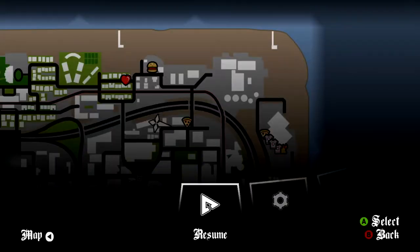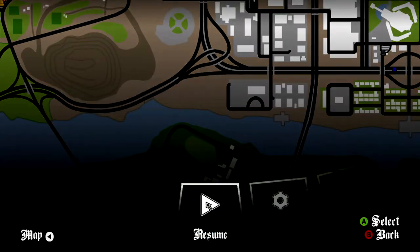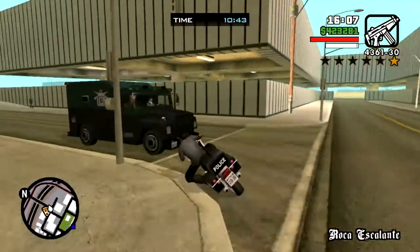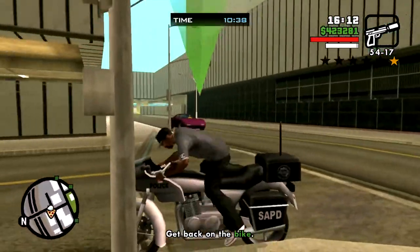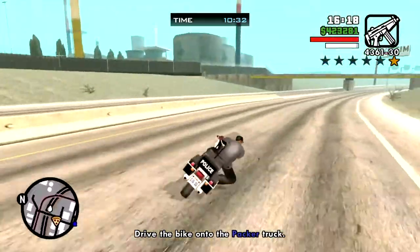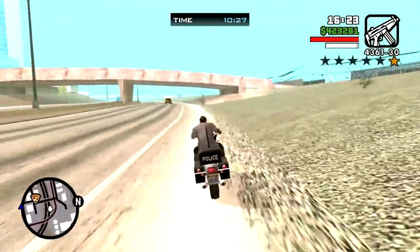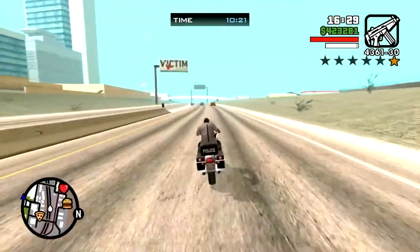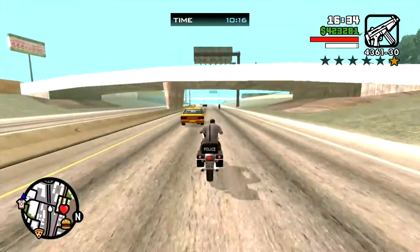You want to check on the progress of the Packer, and it's right around coming toward you. So you don't want to chase it. You want to get on the bike and get off the edge here. Rather than ride around in this direction, you go the opposite direction so that the Packer will be coming toward you and you will be heading toward it. You will meet in a certain area if you don't get knocked off the bike. I'm going to fast forward to that meeting area.